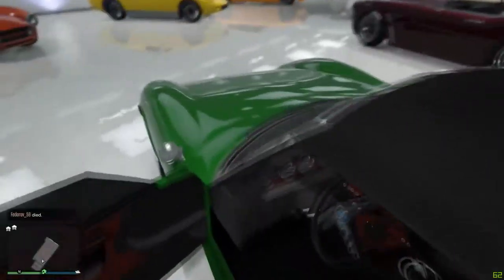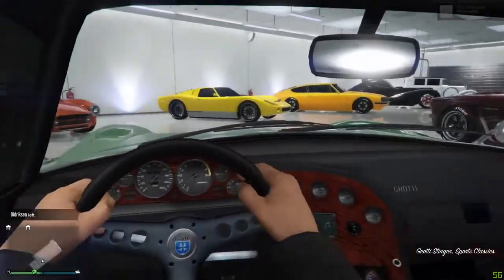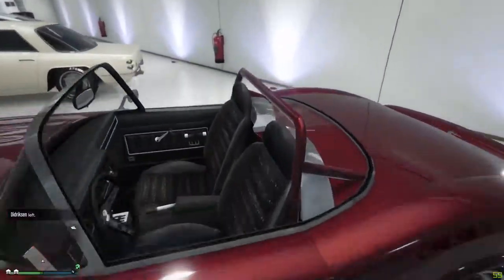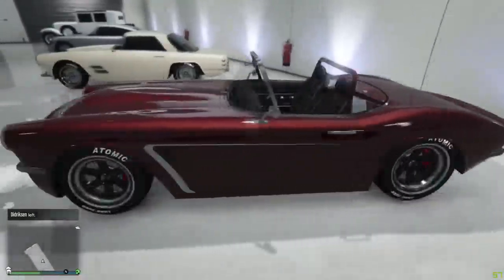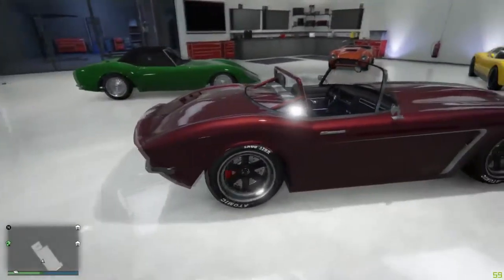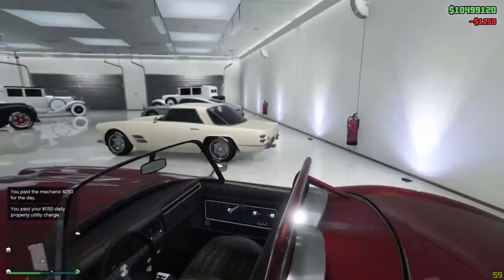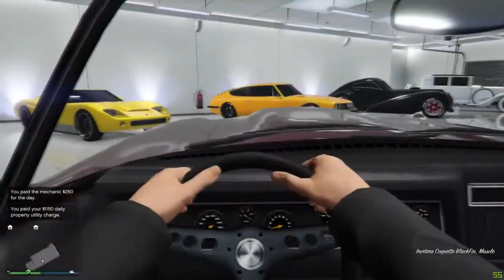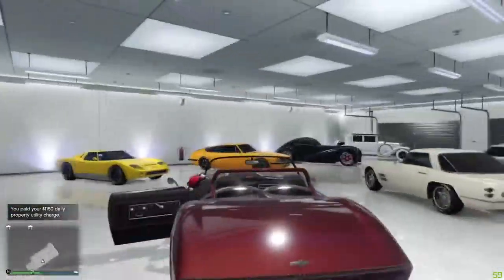I've tried to keep everything old-style colors to give the feeling of an older era, so you can see I've gone with old wheels on some of these. The next one I really like — it's probably one of my favorite sounding cars in the entire game, it's fast and I just love the look of it. I'll quickly get into it — same old interior — I'm definitely going to bring this one out to show you.